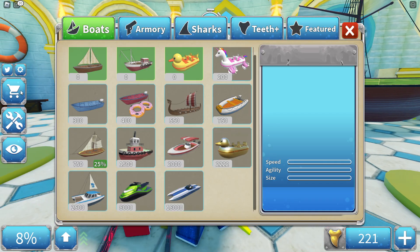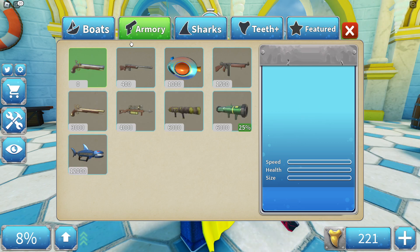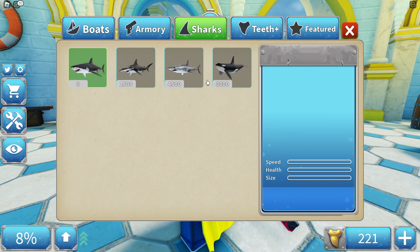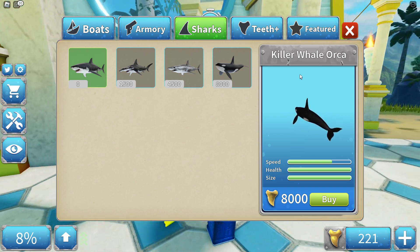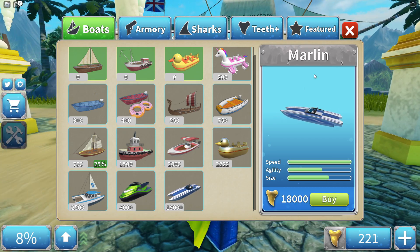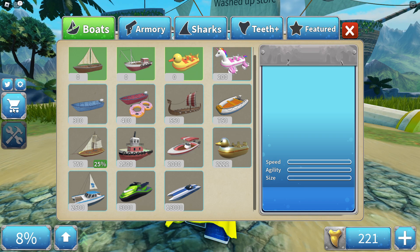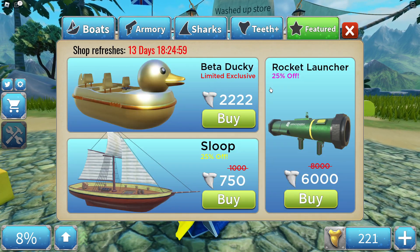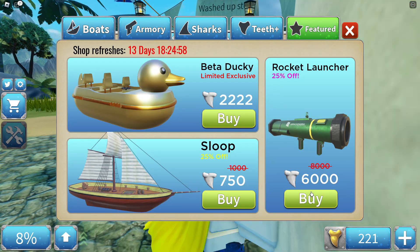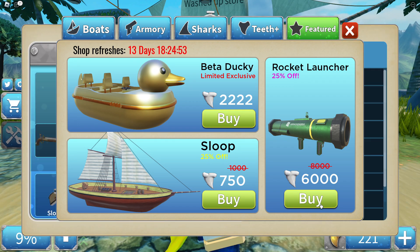I am so happy this game is out - I've been waiting so long for SharkBite 2. I can actually buy my own shark as well, which is super interesting. I want to make a video on the killer whale and also the best boat in the game, which I believe is the speedboat. There are also featured boats like the rocket launcher boat - I'm honestly curious how much that costs.